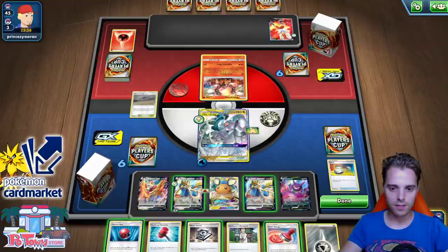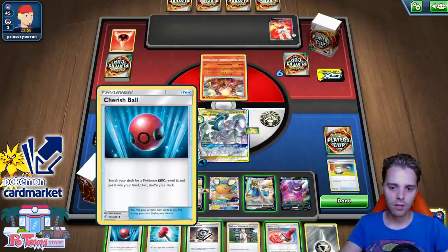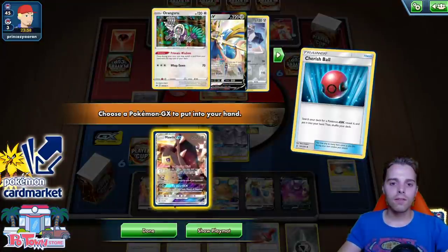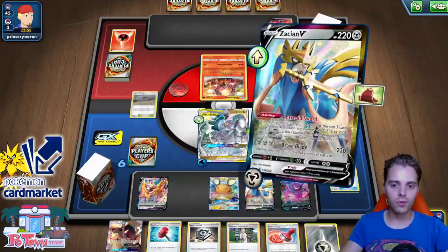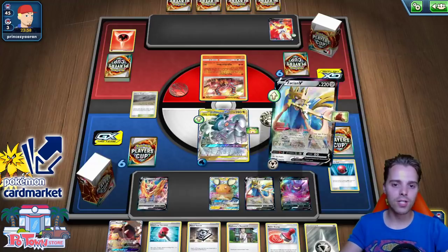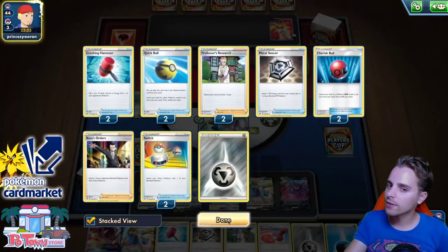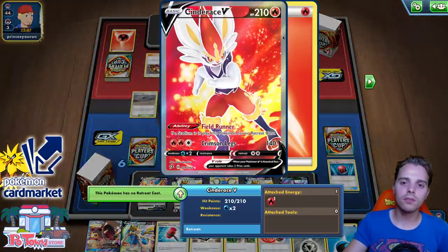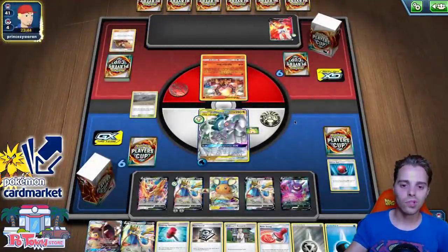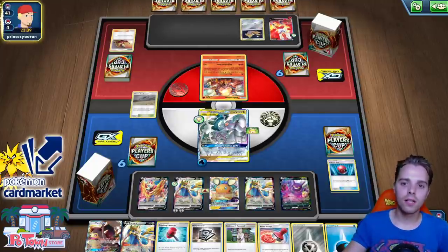Intrepid Sword! We do have one energy and another Zacian in hand. No Alter Creation because we whiffed on Energy Switch, even though the pieces were in the deck. The good news is Zamazenta is not weak to Fire. There's a Welder going onto Cinderace V — that counter could be pretty annoying. Hopefully they don't attack us this turn so we can at least use Ultimate Ray on Cinderace V, although they could be running Hyper Potion.